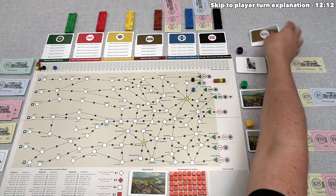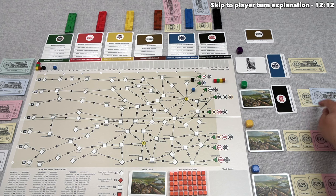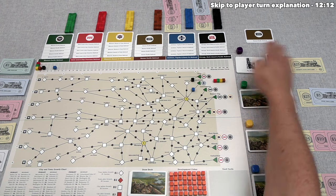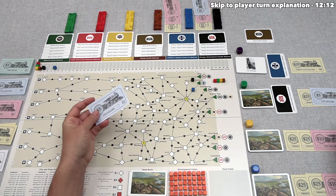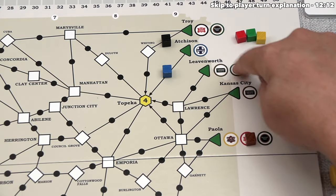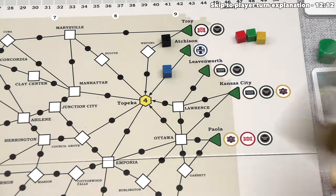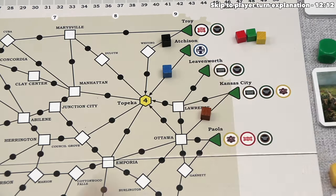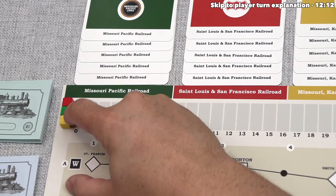The brown railroad auction follows. We bid $25 with all our remaining money, green bids $30, yellow $31, blue $35. We and green are out because we can't afford to increase bids. Yellow wins it at $40. Yellow has a decision on starting track — they can start from Leavensworth or Kansas City. They choose Kansas City to Ottawa, which is a square adding 2 income. So the brown railroad starts at income 2.